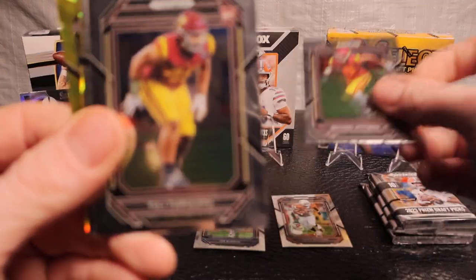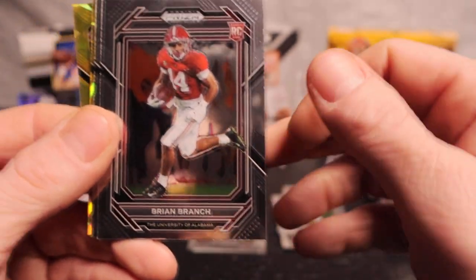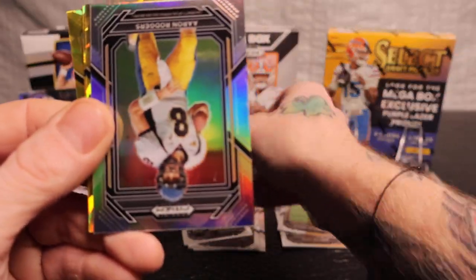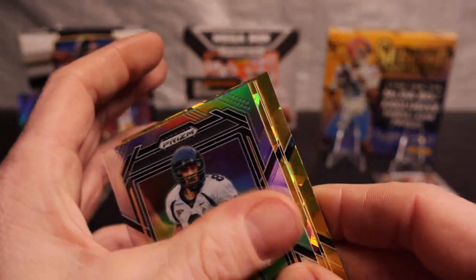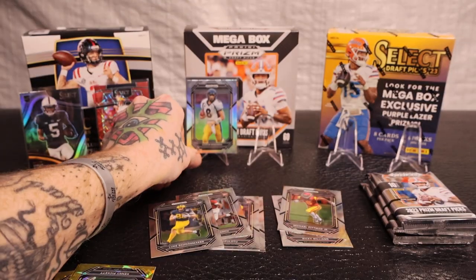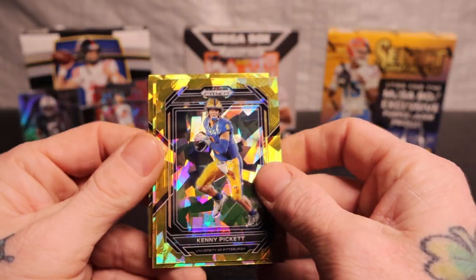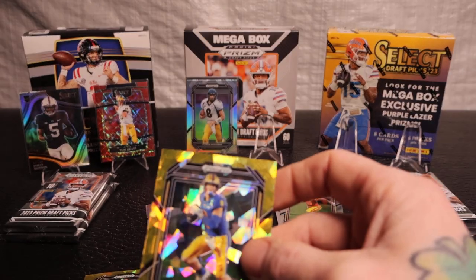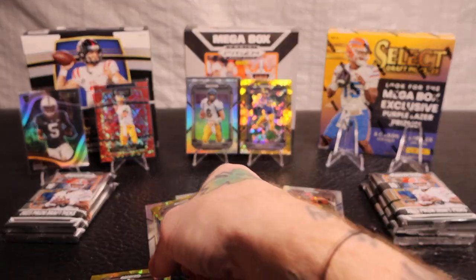Ricky Williams, I got Joey B, Michael Pittman Jr., we got Tuli, Brian Branch, Schoonmaker rookie, and Aaron Rodgers on our first silver. I'm gonna go ahead and sleeve that up — sleeve this Aaron Rodgers up. Sucks what happened to him though. Damian Pierce and Chase Brown on the rookie — nice. We're gonna sleeve up Kenny and Chase real quick. My cousin's favorite players are Chase Brown and another one from Illinois.